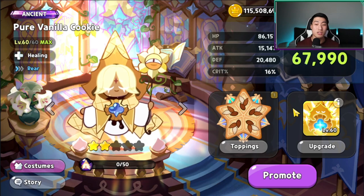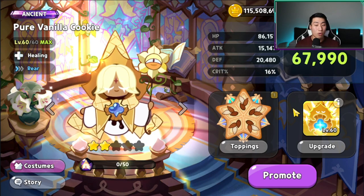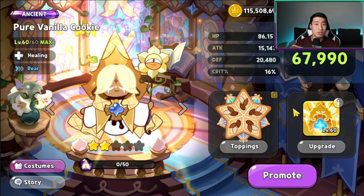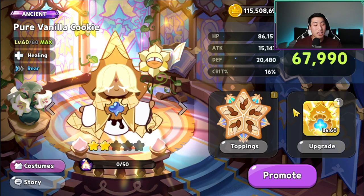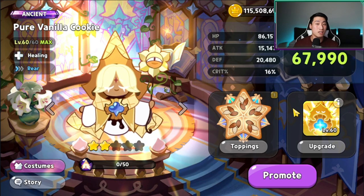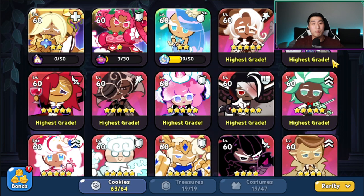It takes so much resources, and it also takes a lot of mileage points if you want to promote cookies too. That's why I always say: make sure you have a team you can actually use from the beginning so you don't have to swap cookies constantly. The meta will constantly shift for arena, but for PvE and story mode, good cookies will stay good. Pure Vanilla, Dark Chocolate, and Latte are still used in PvE even if not in PvP. Think long term when investing in cookies.